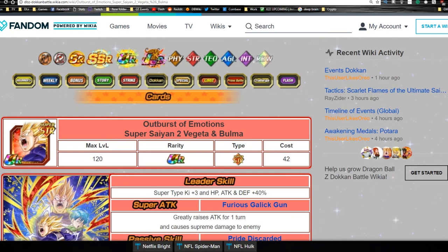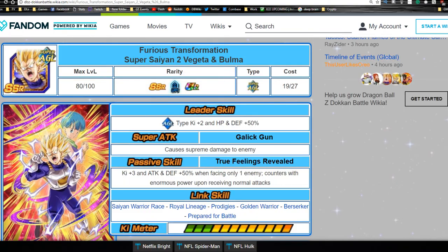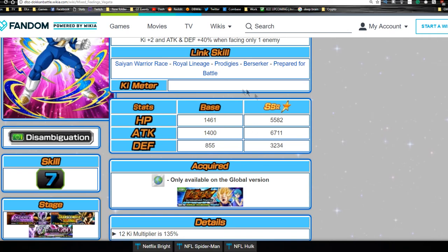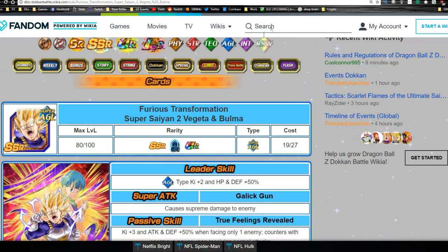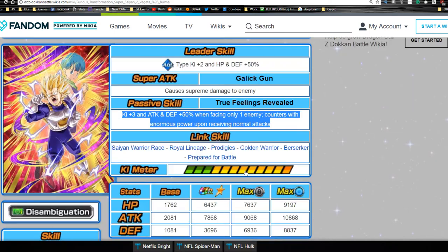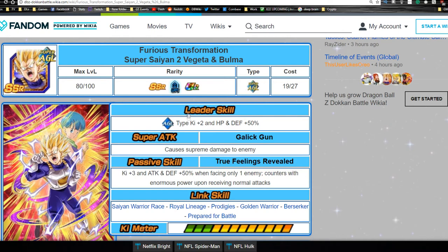Not having categories limits him to 120 teams, but he's still not a bad unit. The base form Vegeta from the event is also interesting — after Doken awakening, he gets Attack and Defense +50 when facing one enemy and counters with enormous power on receiving normal attacks. He's a mini version of the main Vegeta, no rage mode, with decent link skills and a 200% counter multiplier. He's also a minor agility leader.